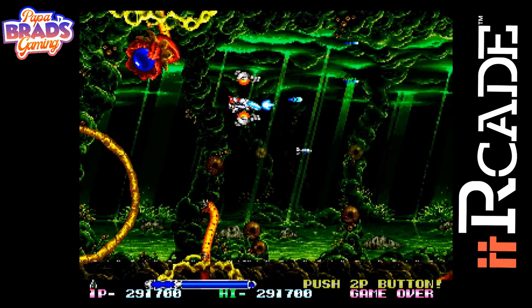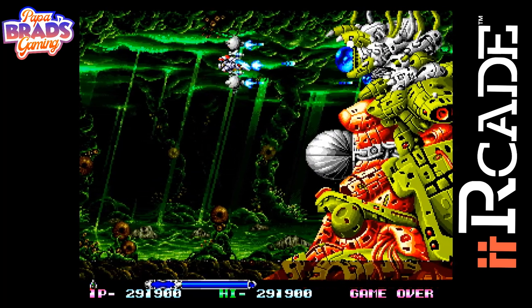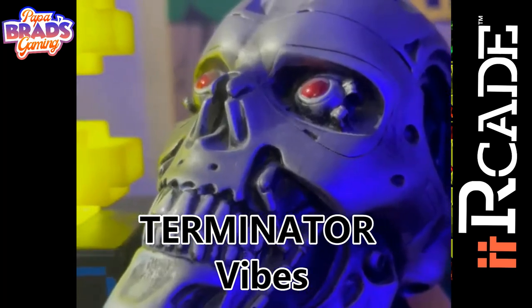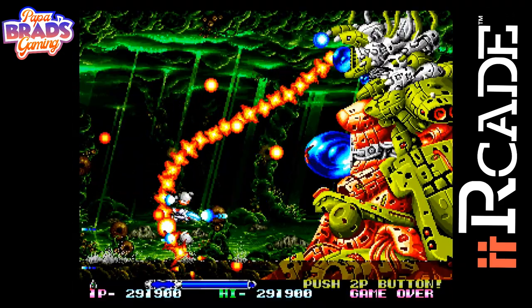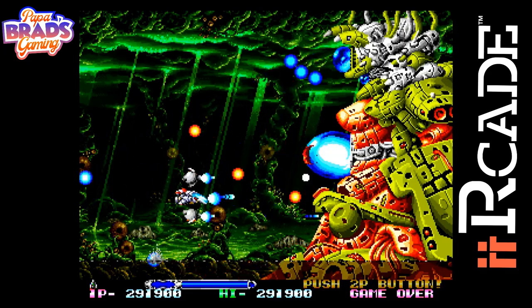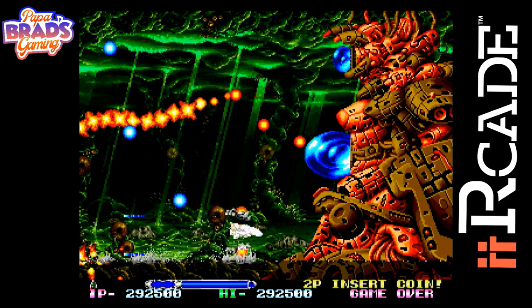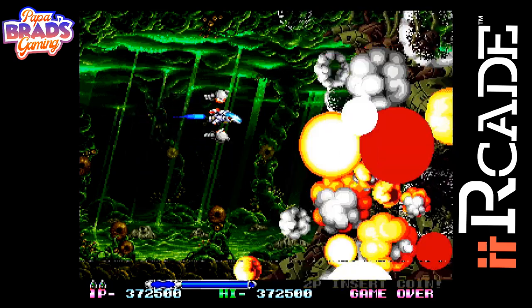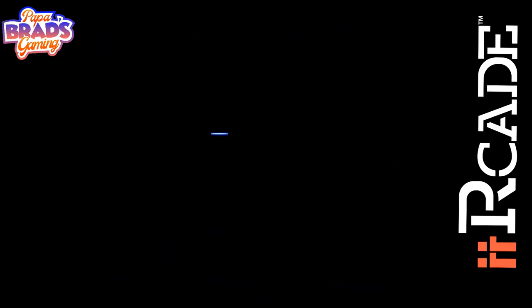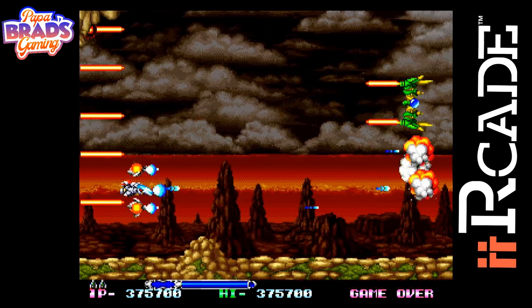R-Type Leo is a horizontal scrolling shooter that is part of the R-Type series. The plot involves a man-made mechanical planet named Eden, whose supercomputer core called Major begins to malfunction and uses its defense systems and machines to destroy what is left of mankind. In response, a starfighter named Leo is deployed to destroy Eden. Leo features gameplay similar to its R-Type predecessors — the player fires through each stage, destroying constantly moving formations of enemies and avoiding their projectiles and stage obstacles.